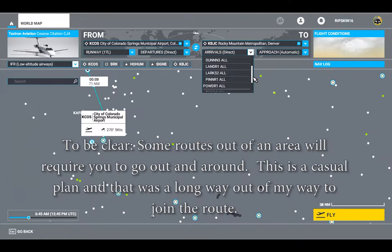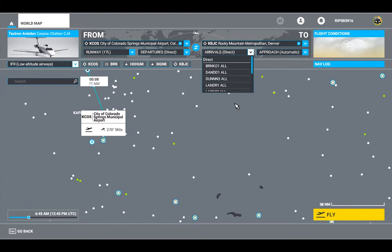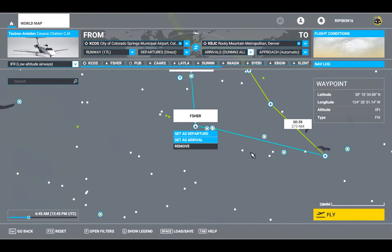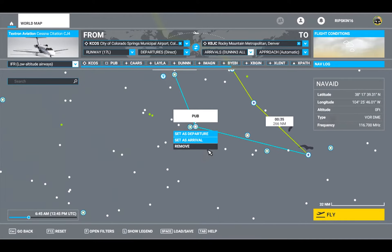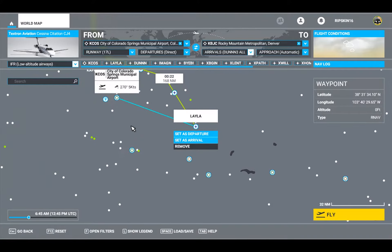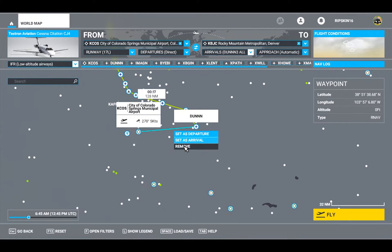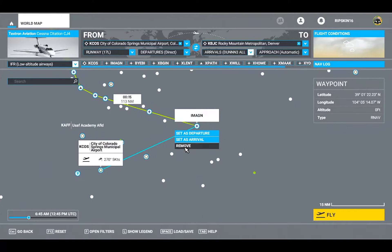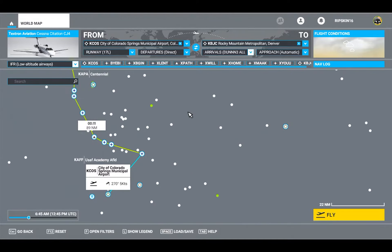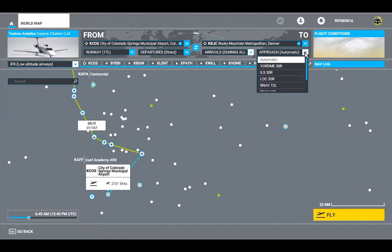Some of these things are still a little broken. It's getting me up and out of a different pattern — I was flying direct, but now it's sending me way out and around, which doesn't make sense and would waste twice the fuel. I can remove some of those waypoints. I don't mind going a little out of my way to join waypoints, but this is a bit insane. Anyway, I'll fly out and around, hit my waypoint, and go in. For approach you can do automatic, VOR, ILS, localizer, or other navigation options.